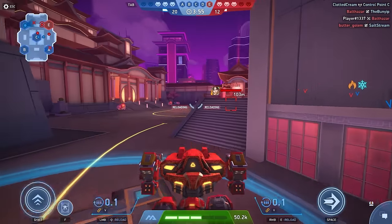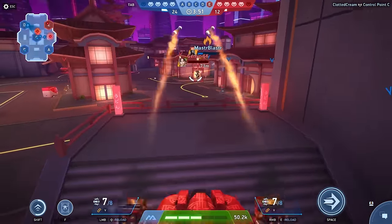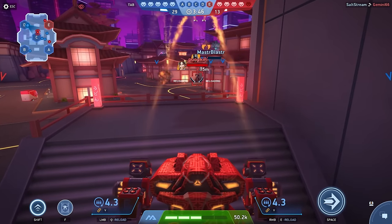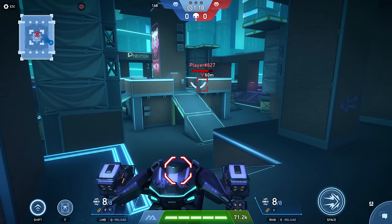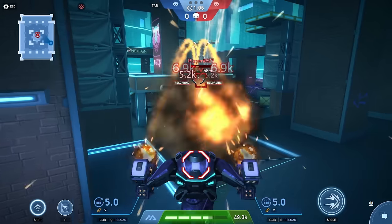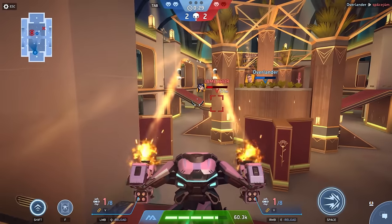That range isn't terrible — I can live with that. Anything else? Projectile speed. Grenades aren't the fastest, so an agile mech may have a chance to get away from the blast. Sure, but maybe that'll force them out of cover, right? Exactly. And once you get really good with a nade launcher, you'll start to place your shots where the enemy is going to be, not where they are.